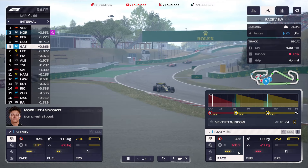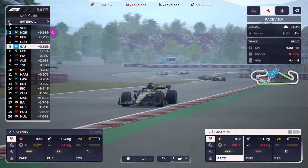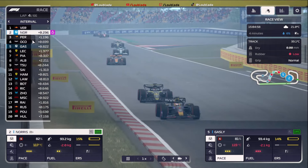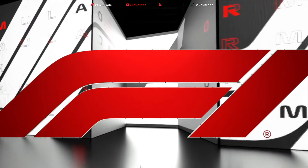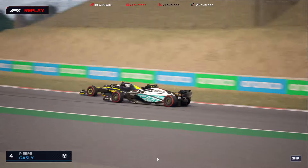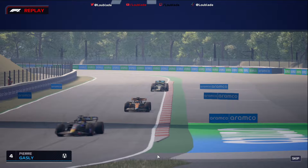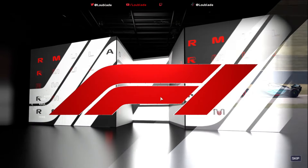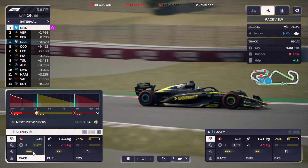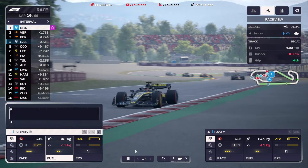Pierre Gasly is now on the back of Esteban Ocon — we're just calming him down on the tyres, getting them into the optimum window. Norris has got better tyres than Verstappen as well, and it's going to be very interesting to see how this strategy plays out. Lap four: Verstappen leads from Norris. Pierre Gasly made a lovely overtake through the medium speed corners — of which we are good at — and is now on the back of Checo Perez. Norris has broken the DRS to Verstappen, and we've pulled out 1.6 seconds — we are absolutely enjoying that.